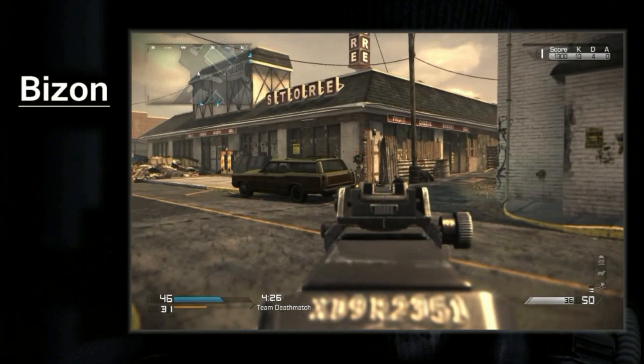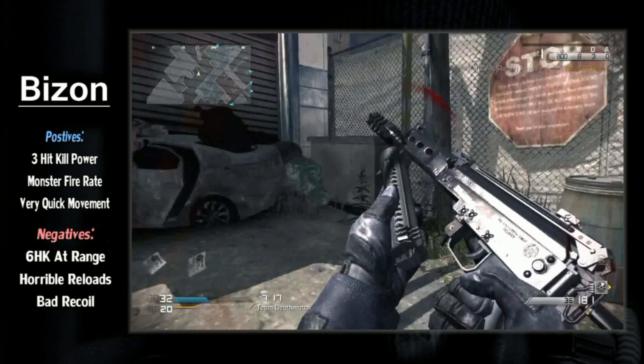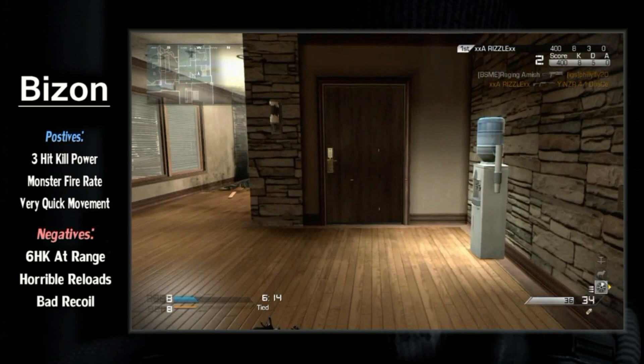Overall, the Bison plays a lot like the PP90M1 from Modern Warfare 3. You have an SMG with decent capacity, a monstrous fire rate, low kick, low damage at range, and a very quick damage drop off. This gun will not be for everyone — outside a range of 10 meters, the Bison simply isn't all that great. But with the right play style, this squirt gun can be a monster on the battlefield.